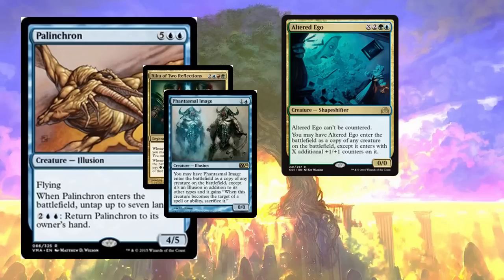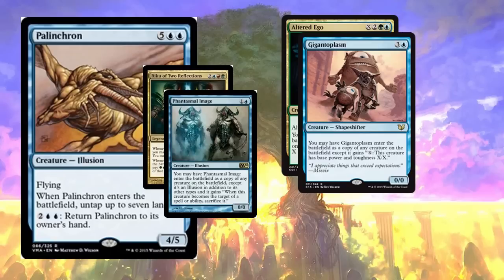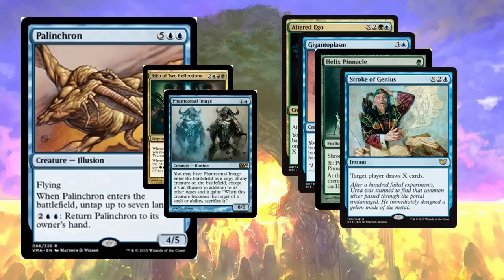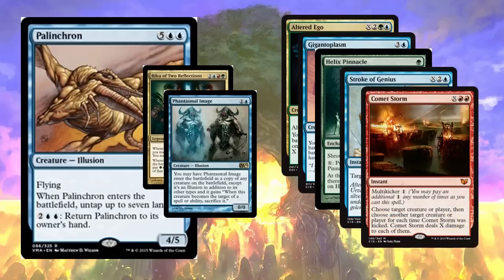Now what do you do with infinite mana? You can start by sinking all that mana into Altered Ego — make an infinitely large Palinchron or an infinitely large Bio-Visionary or whatever silly creature you want and attack next turn. Or take that Gigantoplasm and make an infinite creature and attack with that. Or you can just win the game with Helix Pinnacle — one green for a shrouded enchantment that says: X, put X tower counters on Helix Pinnacle, and at the beginning of your upkeep, if there are 100 or more tower counters on Helix Pinnacle, you win the game! Or just Stroke of Genius — stroke someone out. What you should probably do is use the infinite mana to Stroke of Genius yourself to draw your whole deck, then Helix Pinnacle for the win, or do Kiki-Jiki or some other combo for the win. Stroking other people to mill them is also very classy. And if you just want to win, you can Comet Storm — not only kill every opponent, but kill every creature on the board, which is good for style points.